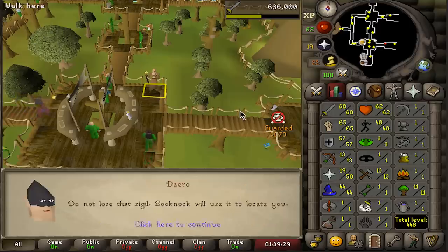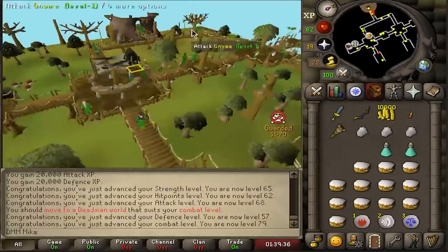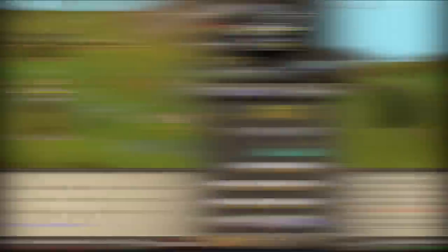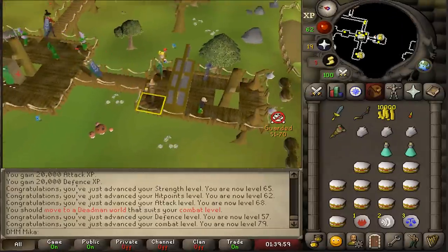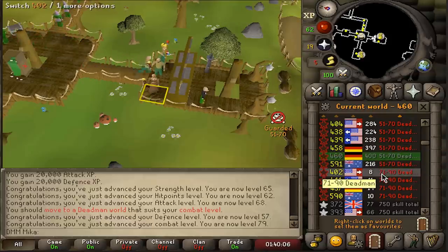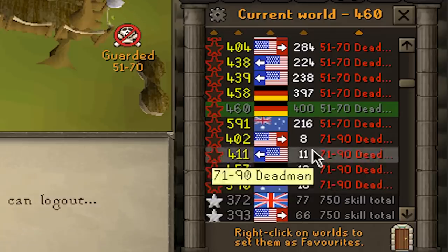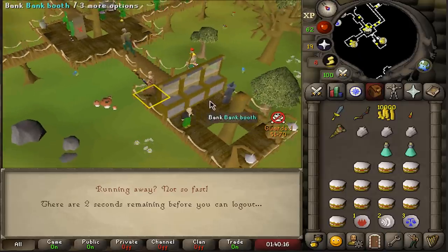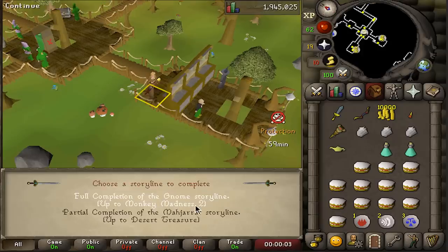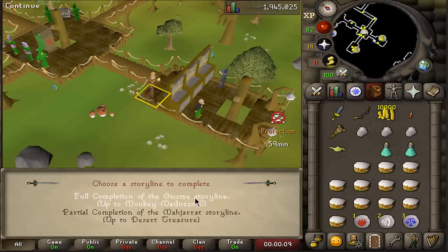Look at the XP drops — 62 HP, and all of a sudden we are completely chilling. 79 combat. I think we go up a combat bracket fast here. Now the last hard thing is to purchase a dragon scimitar. I can go up a bracket and collect it safely — I don't need to risk it. 71 to 90 combat, switch world. Surely this world has it — there it is, Dragon Scimitar! I think I paid 110k for it, but that's where it all begins, that's where Deadman mode starts. I'm a very happy boy.